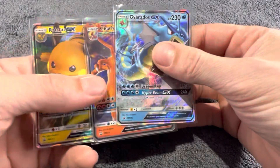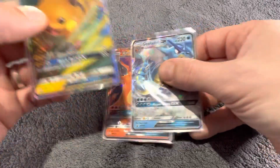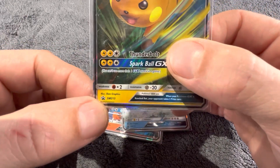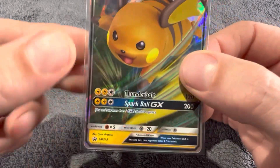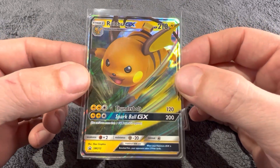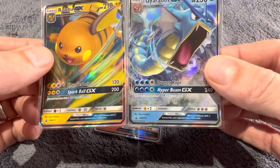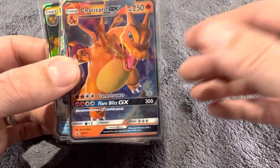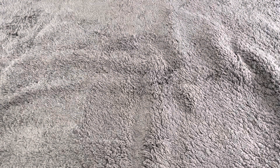Then we're looking at promotional cards. These are usually found in tins or events. The ones I've got here are from Hidden Fates tins. Again, going down to the bottom corner, you can see a star and it says 'promo' — so that would be the card you'd find displayed at the top of the tin. They also do promos at events and in all kinds of different things, but that's how you tell — it says 'promo' in the star.